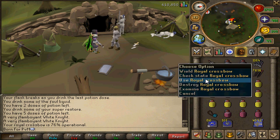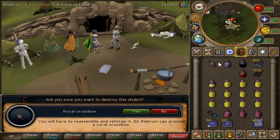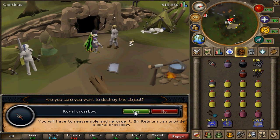The first thing I'd like to show you is what happens when you destroy your Royal Crossbow. If you destroy it, you will lose it forever and not be compensated for the pieces. Do not destroy the Royal Crossbow thinking you'll get your four pieces back, because it's not true.